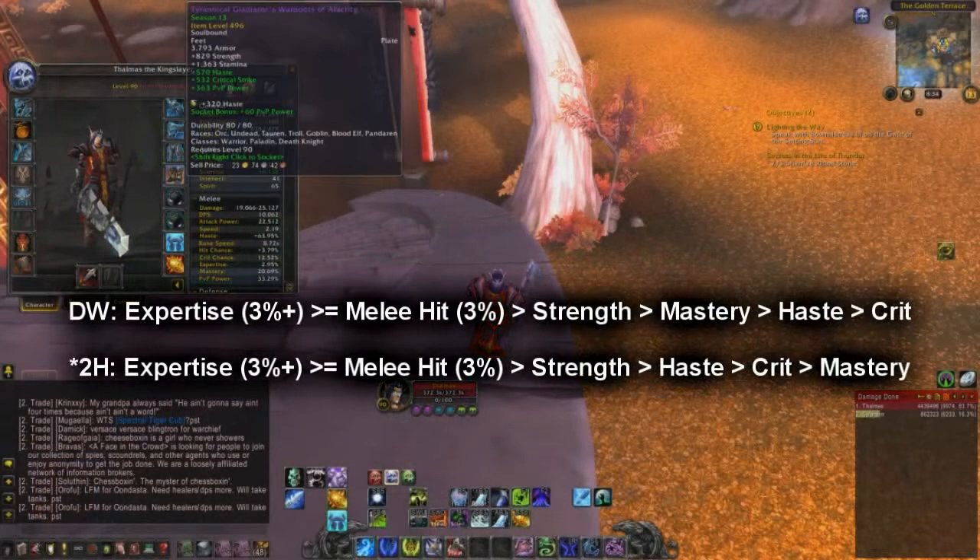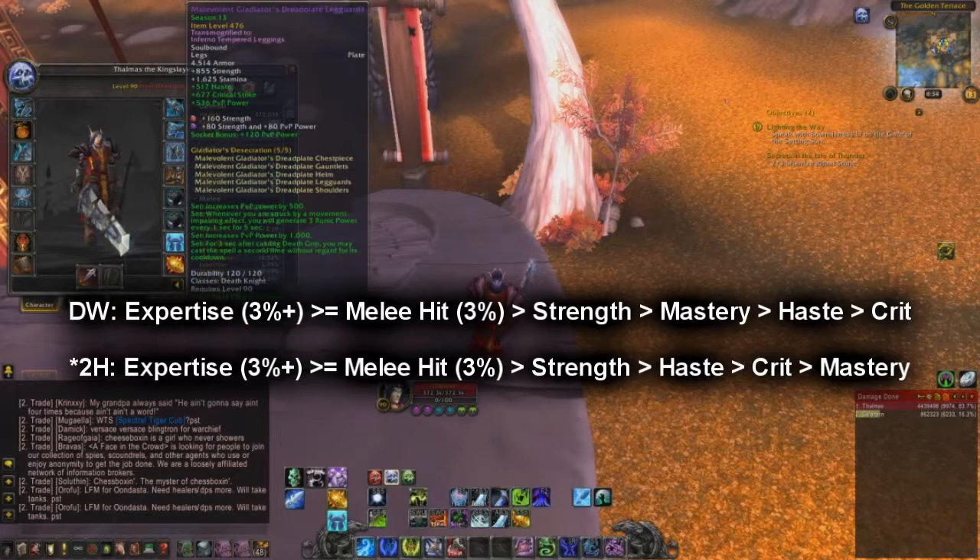Your stat priority will differ depending on your playstyle. Dual wielding Death Knights will want expertise 3%, melee hit 3%, strength, mastery, haste, and crit. So mostly try to forge towards mastery.